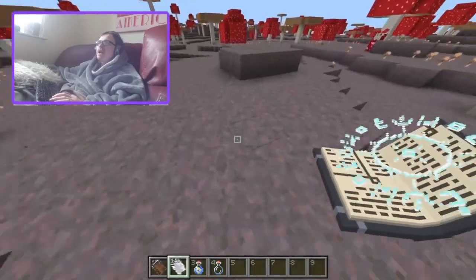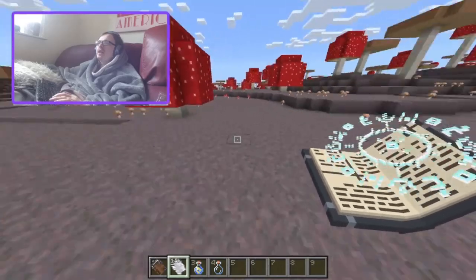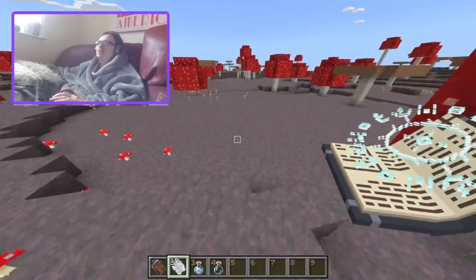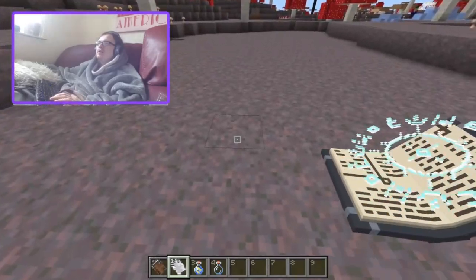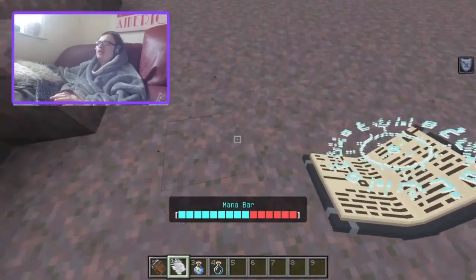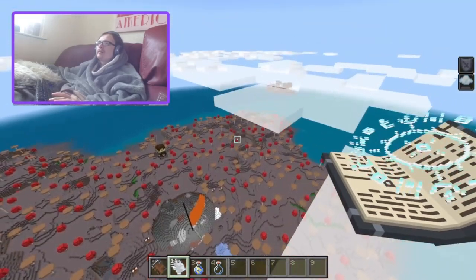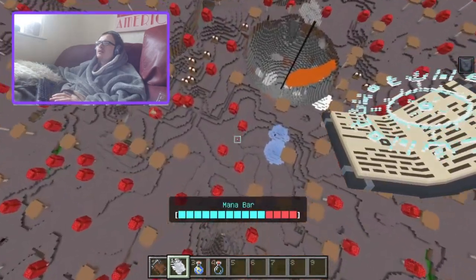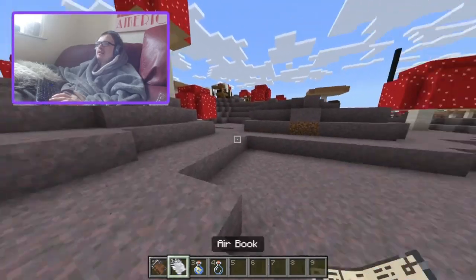I don't know when this change will be implemented but Mojang has been messing about with changing how elytras work — with durability so that they don't lose durability when gliding or using a riptide trident, but they do lose durability if you use rockets. So if that update comes around, zephyr jump will be really good — you just jump up with your elytra and when you get as high as you want you start gliding. It's also probably the quickest way to just ascend quickly.